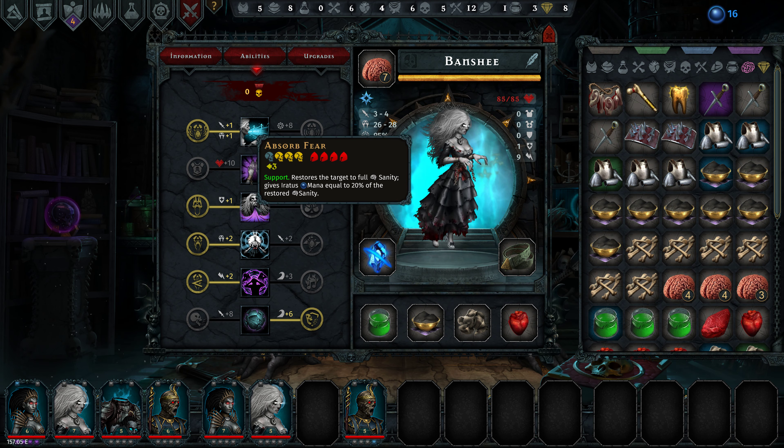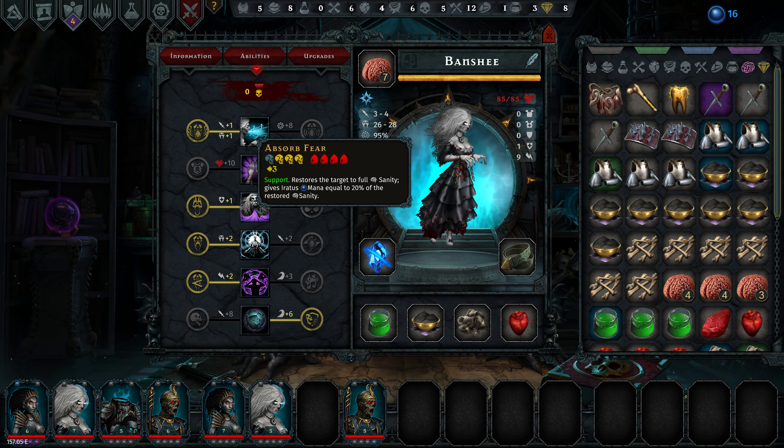On the third ability she has Absorb Fear, which restores the target to full sanity and gives us mana equal to 20% of the restored sanity. It's really super handy for restoring mana. The strategy is to use it mid to late game on the last remaining enemy — beat down their sanity, hit them with this, then physically kill them or stress them all over again. Just make sure it's not a character dealing massive damage to you; get rid of those first, then pop it on something squishy and restore a massive amount of mana.